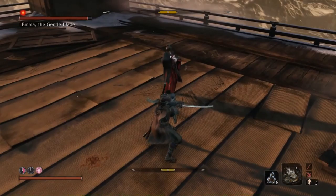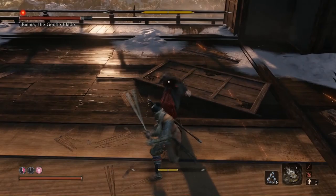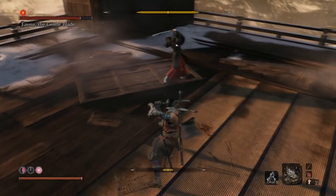You can kind of dodge it with invincibility frames, but there's another way around it that's actually very useful. If you just attack her before she actually starts her animation, she will cancel and try to block your attack. But if she's already started her animation, you just either mash left bumper or try to dodge out of it.